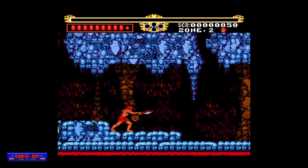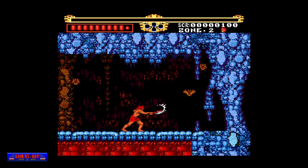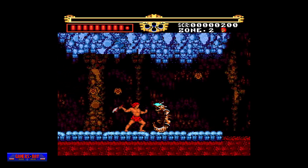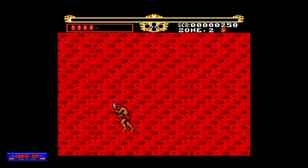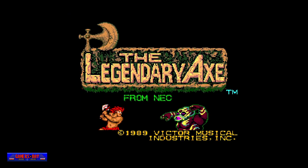The premise of this one — as you can see from the demo screens playing here — it's a hack and slasher, and you are a warrior trying to save a childhood friend from being sacrificed to an evil cult. You were given the Legendary Axe, which makes you stronger and gives you special abilities. Let's get into it.